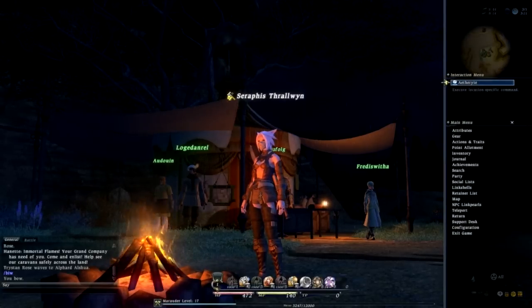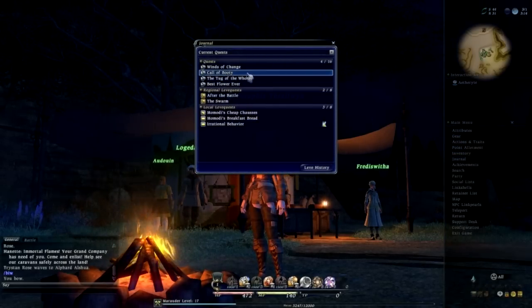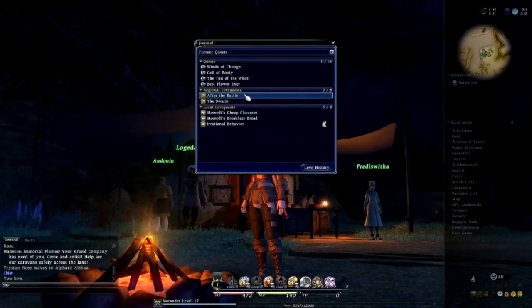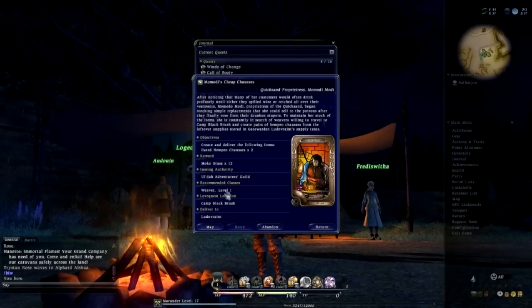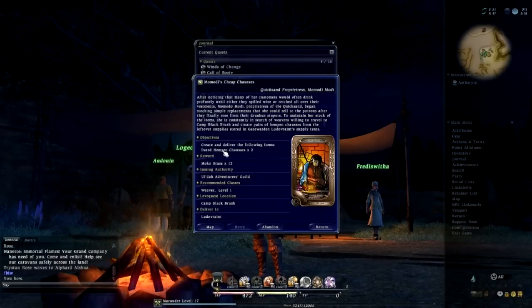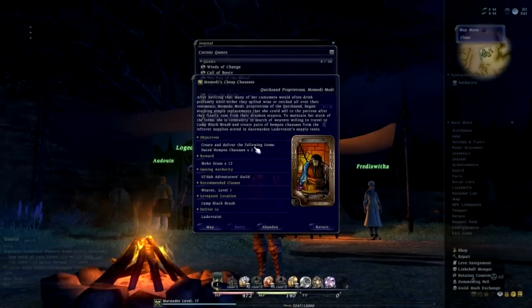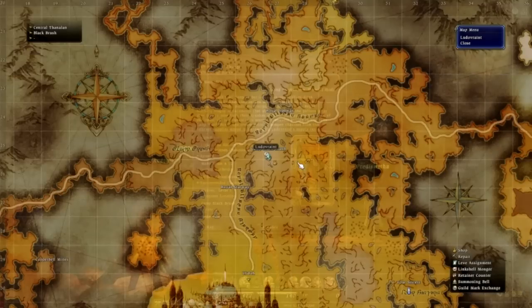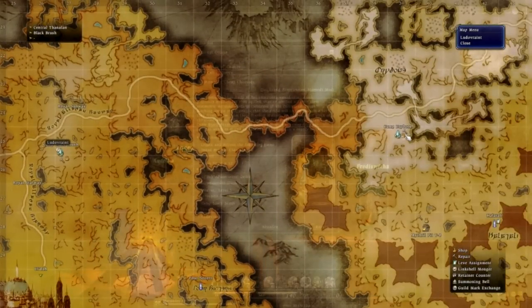All right, so without further ado, let's hit the Q button here to bring up my main menu. I'm going to go into my journal, and I'm not so interested in the regional leave quests — what I am interested in today are the local leave quests. And you can see we've got a couple here. If we click on one of these, this one is a weaver and we're going to have to create and deliver dated hempen chausses. And that is at Camp Black Brush — so that's not where we are right now. Of course, we can just click on the map icon there — we are to the east, over in Drybone.